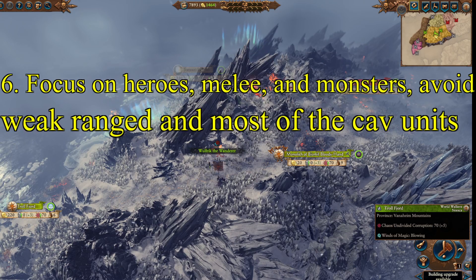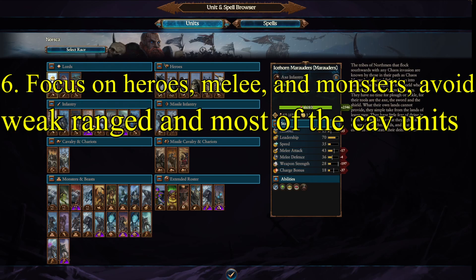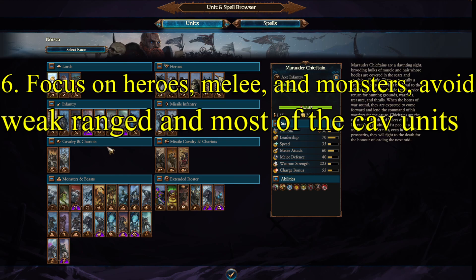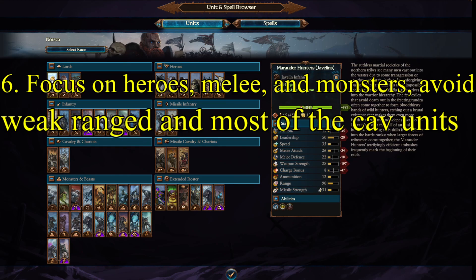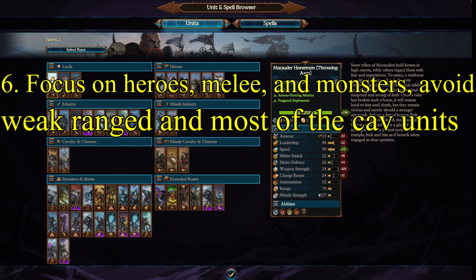Tip 6. Going along with the previous tip, the strength of Norsca lies in its heroes, its melee units, and its monster roster. While it does have some cavalry and ranged units, you largely want to avoid them. Special mention for the Marauder Javelins though — early game they can absolutely wreck people but fall off later on. Cavalry units never really get that amazing, but they do have throwing axes for a little skirmishing.